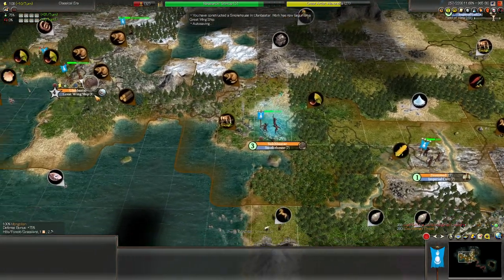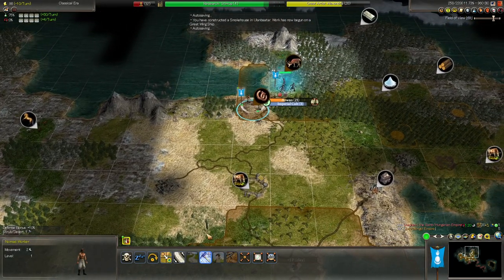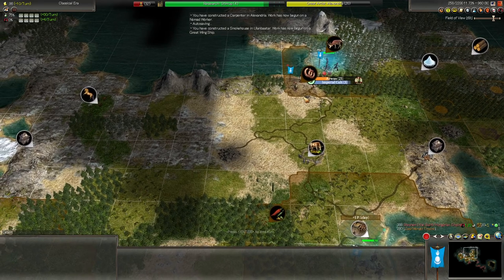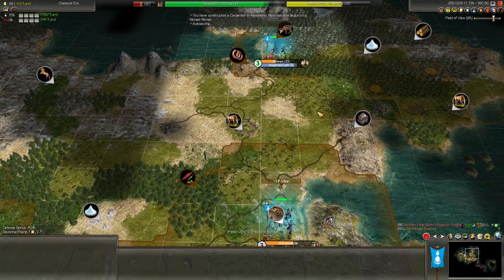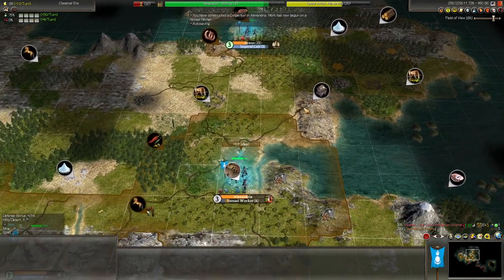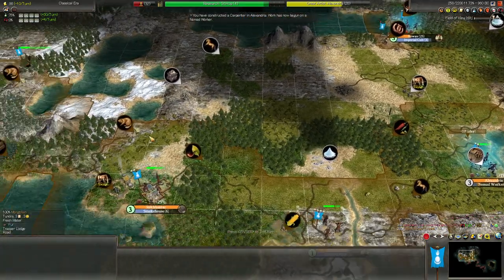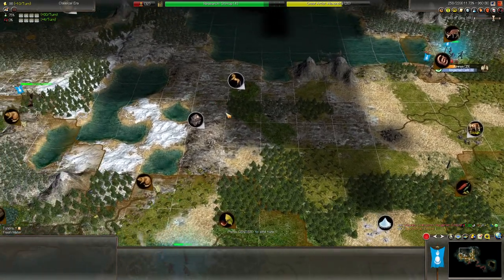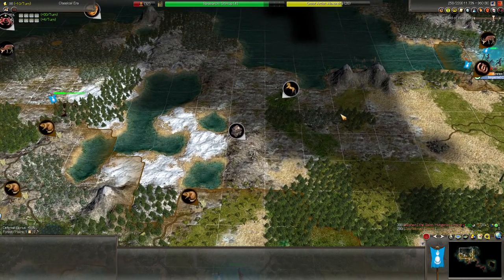The worker up here is done. Let's start connecting this copper so we have at least one metal. We have this one iron here and one iron here — both in the fourth ring of these cities respectively. We could try and found something here, maybe closer to this non-tundra terrain, but it would not be a great city — really wouldn't be that great just to get this iron up.